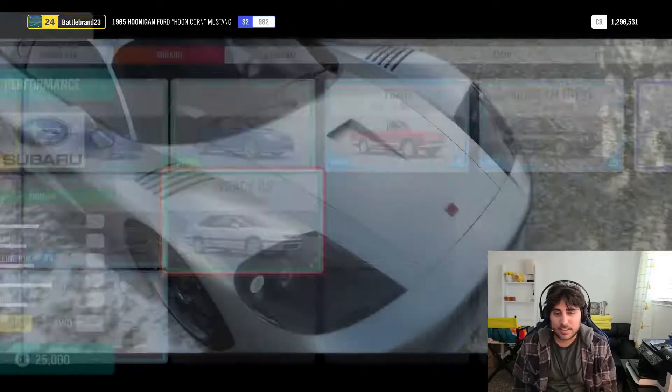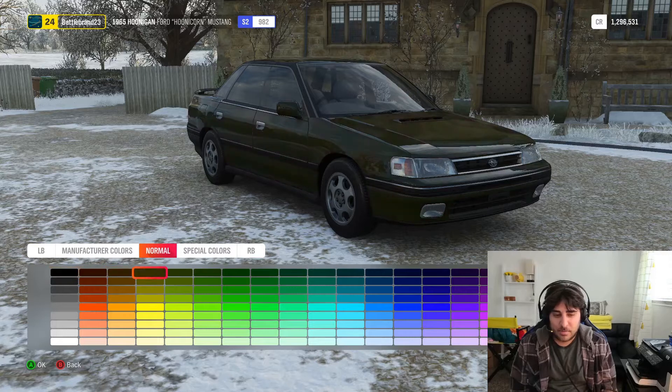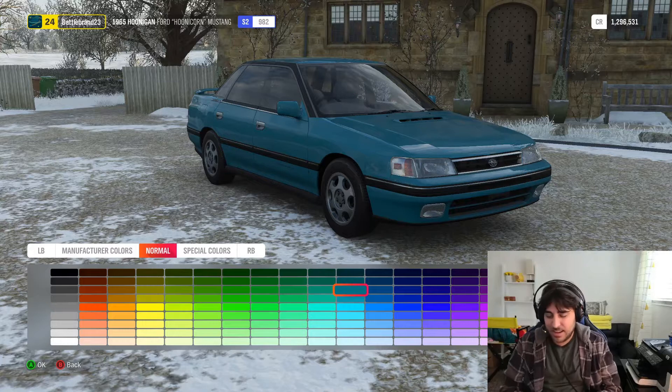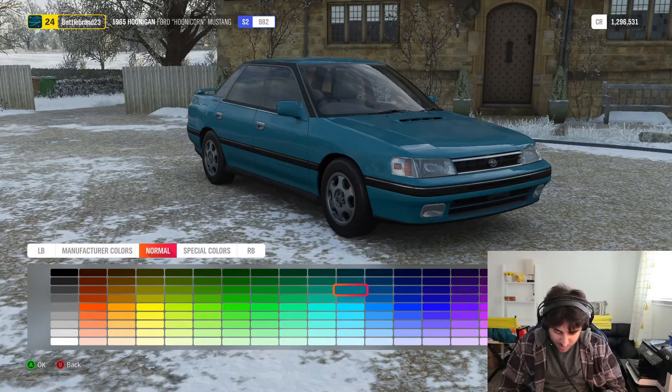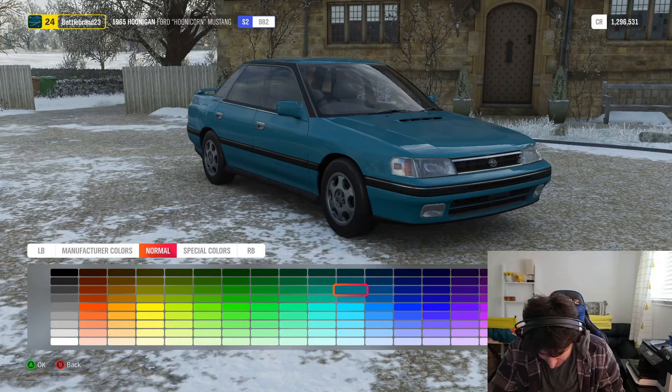Out of all the Subarus they offer in the game, the closest I have access to is a Legacy — it's still a 90s car. I pulled up a picture of what my car looked like. The color I think is called blue-green metallic. Some of these are kind of really blue and some really green, but it kind of looked like that. The closest in color would be this car, but mine wasn't the hatchback version.